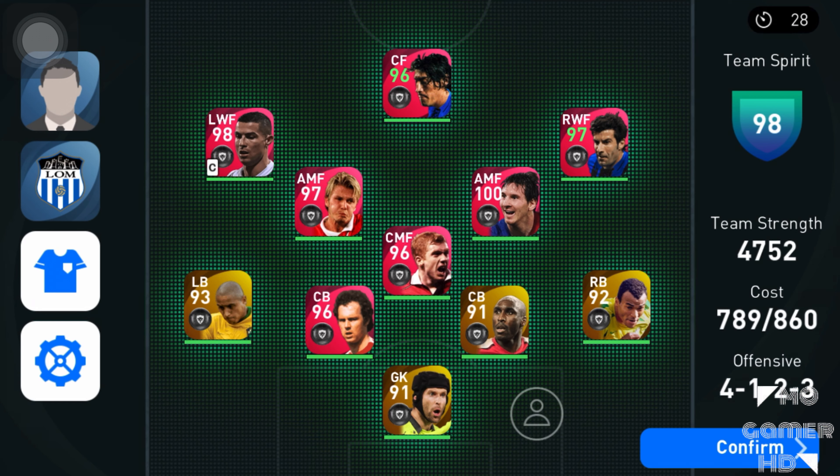Welcome back to another special video. Today we've got a player review for Iconic Moments Zamorano as well as Iconic Moments Luis Figo — the Inter Milan versions which came out this Thursday. Honestly after I played with them, I felt like these are underrated beasts and they've got special skills.